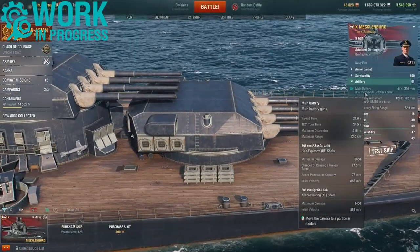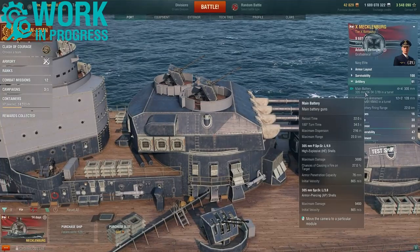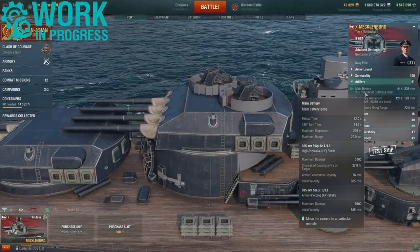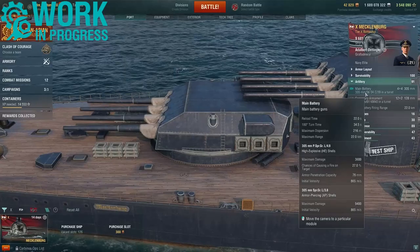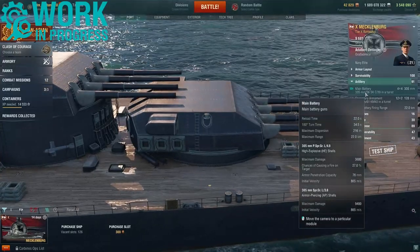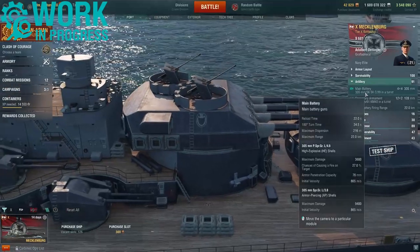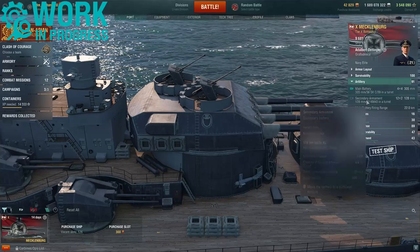Firing high explosive, these guns can inflict a max damage of 3,600 with a fire chance of 27 percent and 76 millimeters of armor penetration, with a shell speed of 865 meters per second. Armor piercing rounds can inflict a max damage of 9,400 with the same shell speed of 865 meters per second.